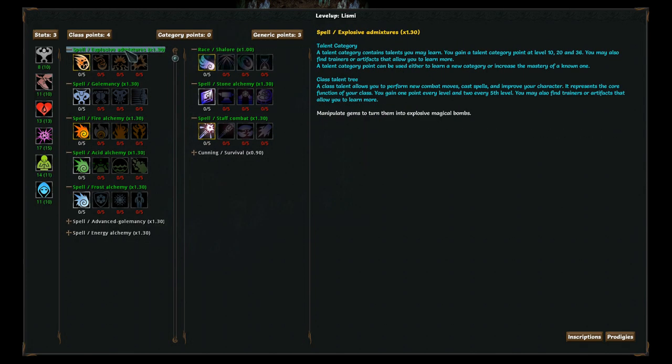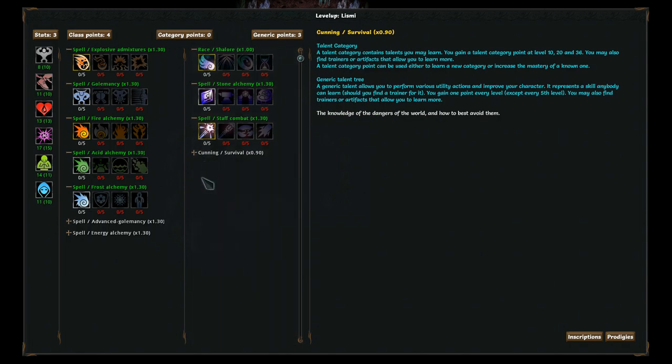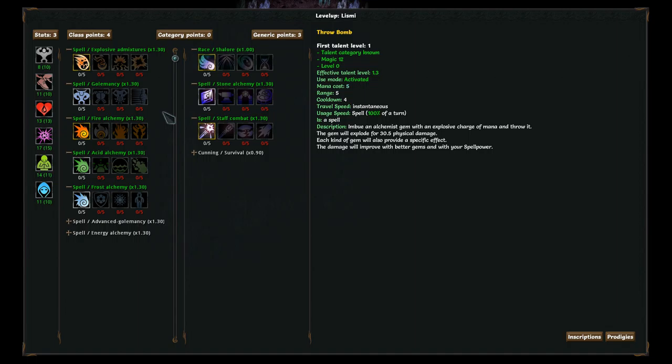So what an Alchemist is - it's the default mage class, there's three others, I don't know what they are, haven't unlocked them. And the Shalore are an elf subspecies. In fantasy settings, elves are either like the super dexterous bow users, or they could also be the very powerful magic users. And the Shalore are the magic user version of that. There's another subspecies which is the very dexterous version.